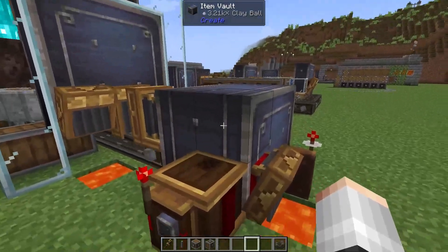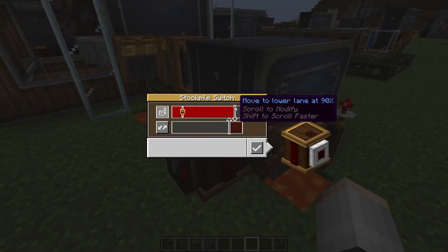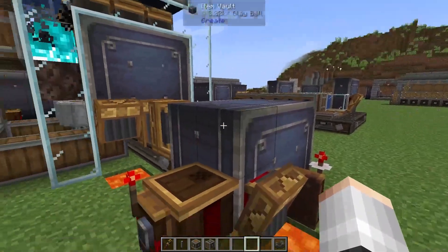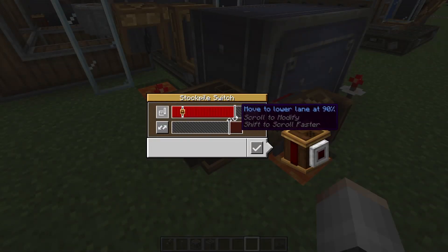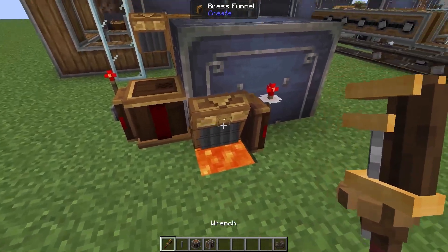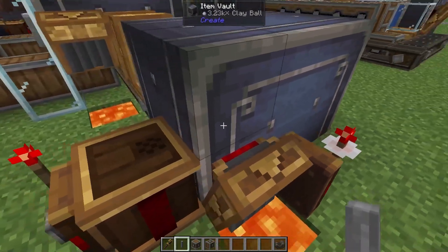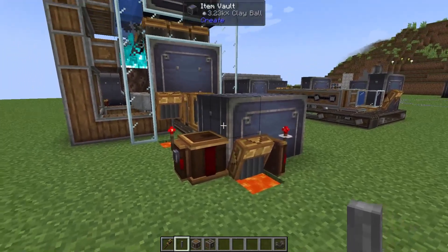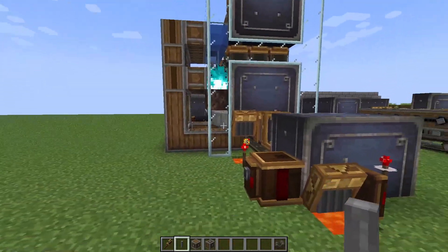Stockpile Switches are not only useful for turning off primary machines. Over here we were getting clay as a byproduct so we're now storing that clay. However when we get to a certain amount we don't want to turn the entire machine off — instead we want to dispose of any extra clay. So when we get to 90% full we're actually going to enable this brass funnel. That's going to start dropping the items, and when we drop down a little bit it'll turn off, keeping a certain amount of clay without affecting the rest of our machine.